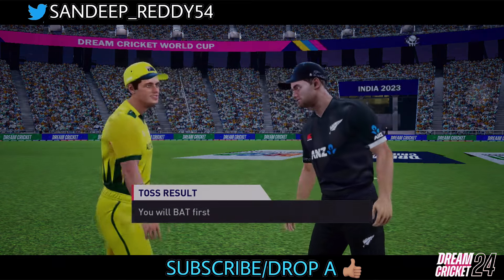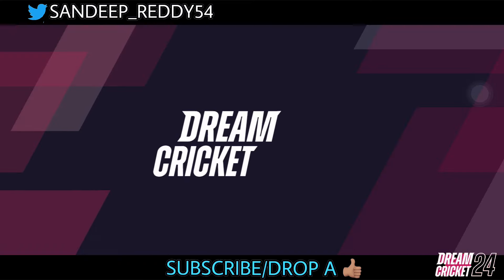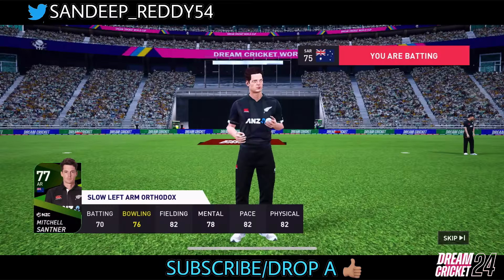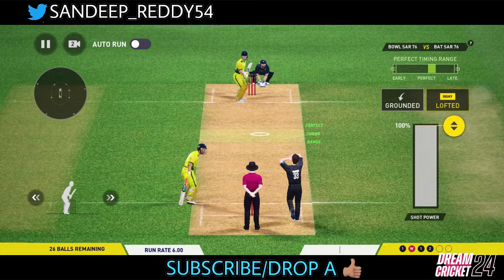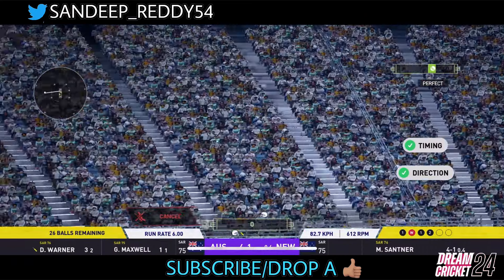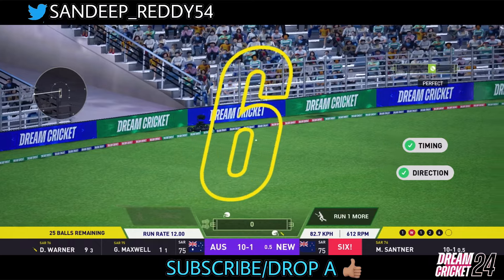So we're going to bat first, but that's not a problem — I'll skip the innings so you can see only the bowling part. It's McConney to Warner right now, and it's in the slot — Warner whacks it away for a back foot six right there. That's a good shot.